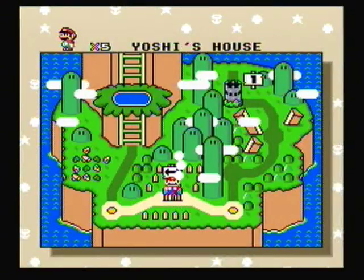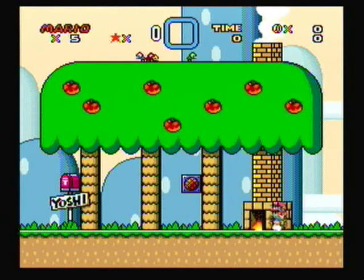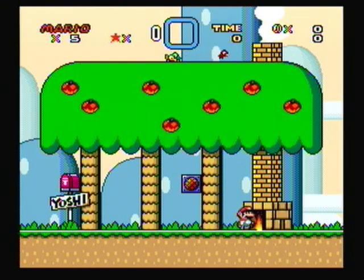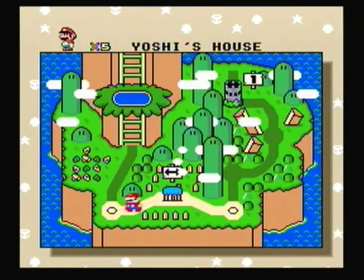First up we have Yoshi's Island at Yoshi's House. There is absolutely nothing we can do here. There is a message block in the middle, let's hit it. It says: 'Hello, sorry I'm not home but I have to find my friends, they were kidnapped by Bowser.' Well, it seems that Yoshi isn't home so let's go look for him.